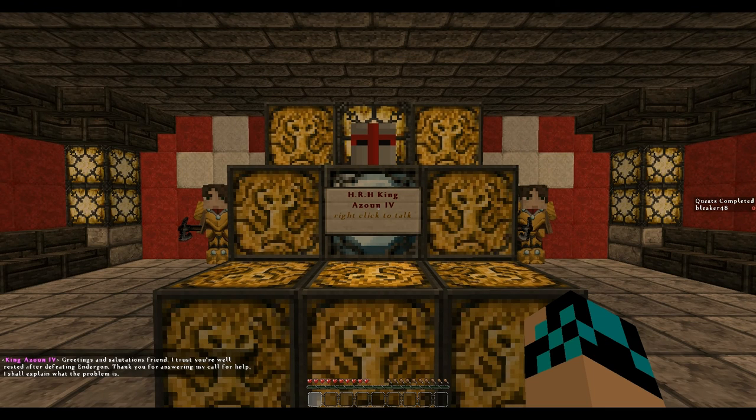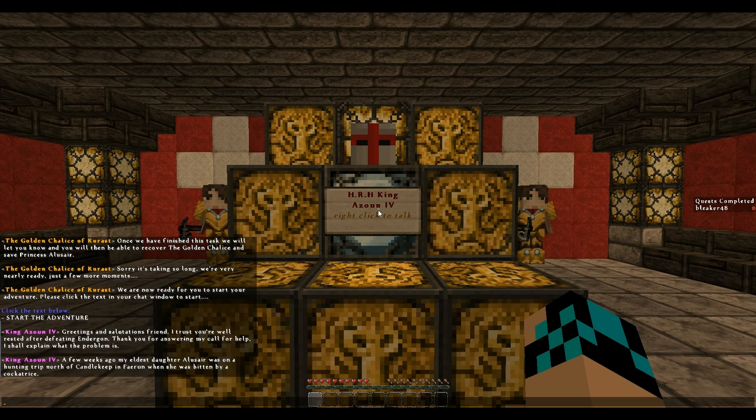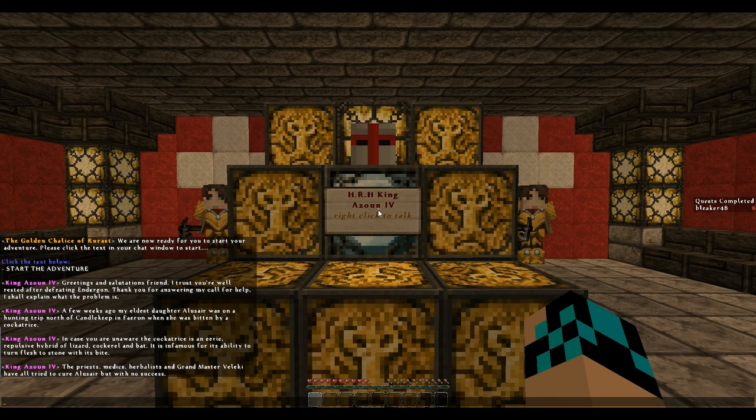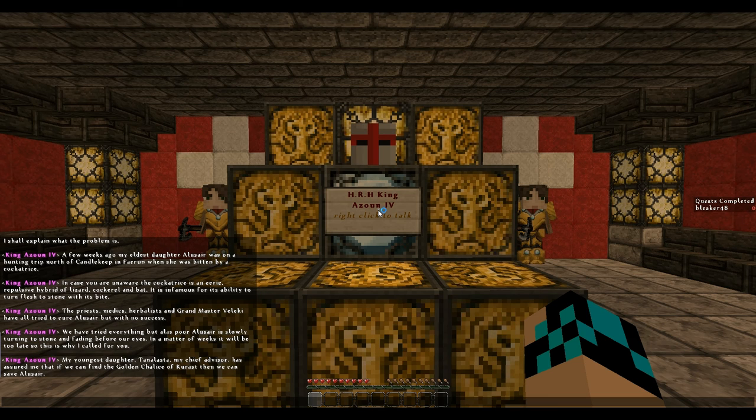Greetings and salutations, friends. I trust you're well-rested after defeating the Ender Dragon. Thank you for answering my call for help. I shall explain the problem: a few weeks ago, my eldest daughter, Al-Alessar, was on a hunting trip north of Candlekeep in Farron when she was bitten by a cockatrice. In case you're unaware, the cockatrice is an eerie hybrid of a lizard, cockerel, and bat, infamous for its ability to turn flesh to stone with a bite. Priests, medics, herbologists, and the Grandmaster Veliki have tried to cure Al-Alessar, but with no success.